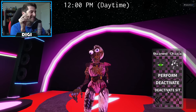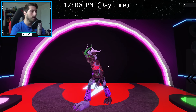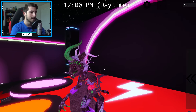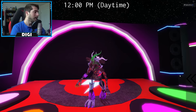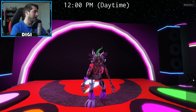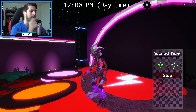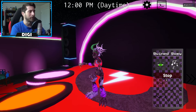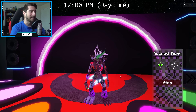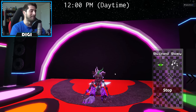Now we've got Ruined Roxanne Wolf - look how clean that looks, that is so good. I'm not going to activate the running animation since it didn't work on Ruin Chica. Deactivate - Cassie, you're my number one. Roxanne's the real hero.